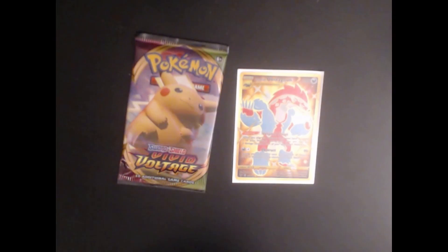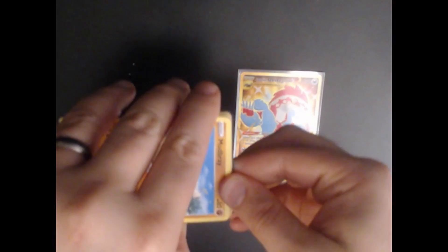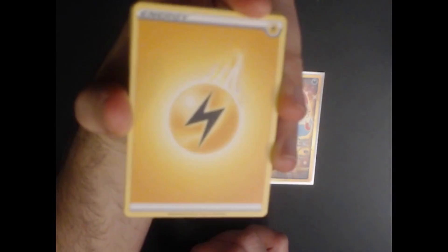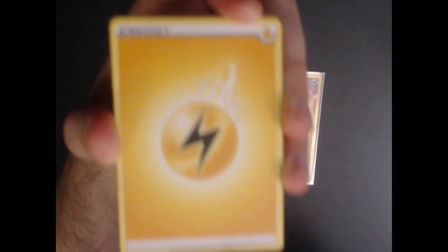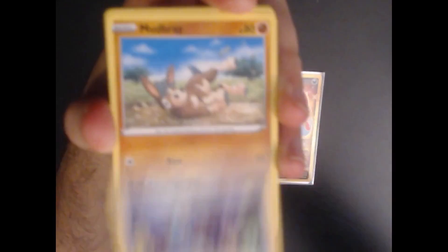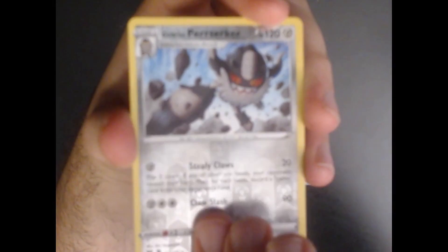All right, we've got the last two-pack chunk left — anything at this point is bonus. There's the code card. Third pack: Electric Energy, Excadrill, Nuzleaf, Opal, Mudbray, Joltik, Weedle, Taillow, Sandile, reverse Galarian Perrserker, and an Aegislash V-Max! This was a very good three-pack blister.